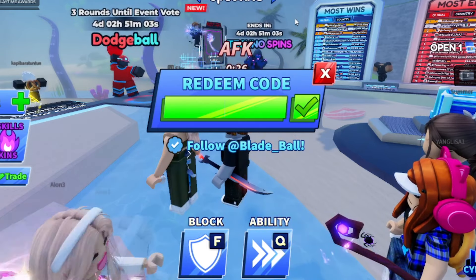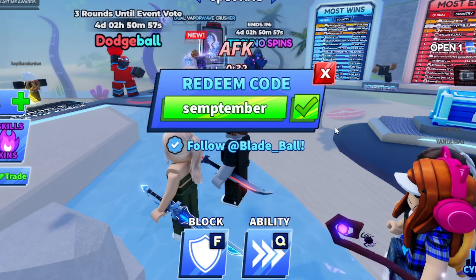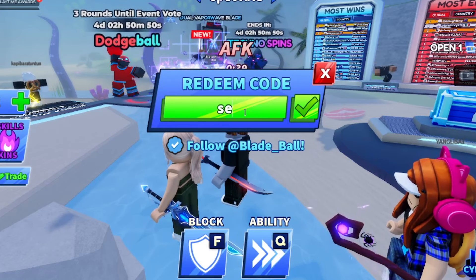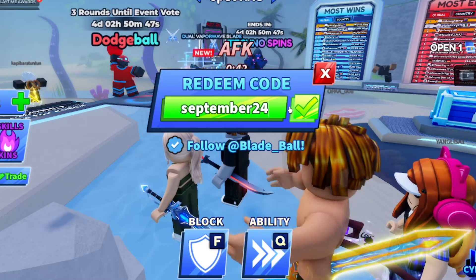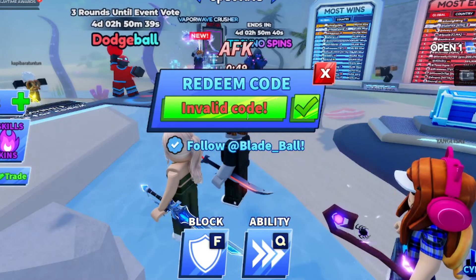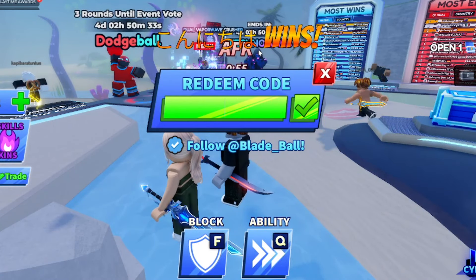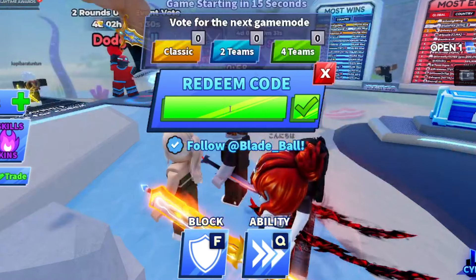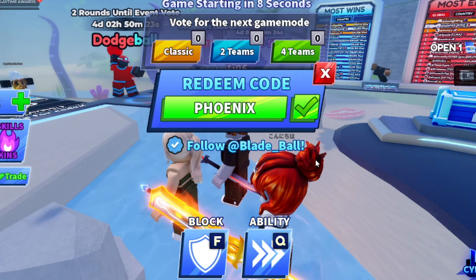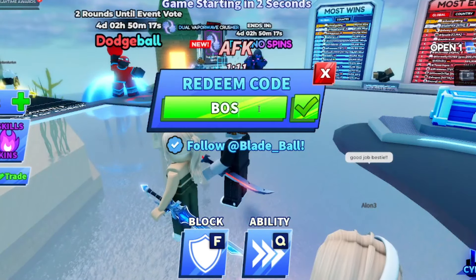To redeem codes, just hit the Codes button and enter the codes right there. Let me start trying out some codes — for example, 'september', 'september24', 'september2024' — all of these come up as invalid. September 2024 is not a valid code.